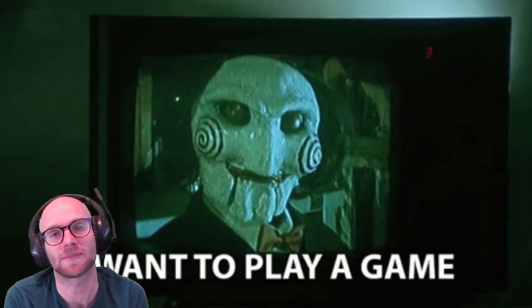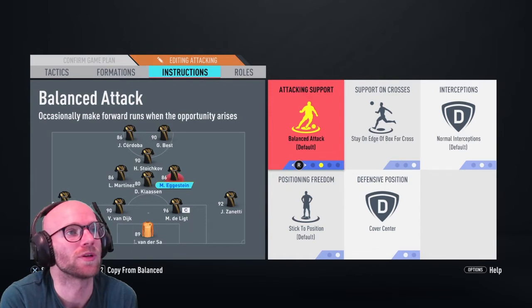I put him at right center mid, on balanced attack, 'Stay on the edge of the box for cross,' and cover center. Let's see how good he is.